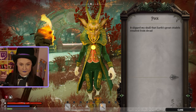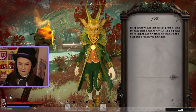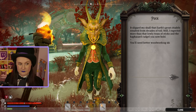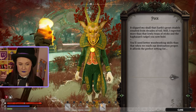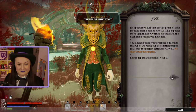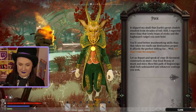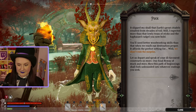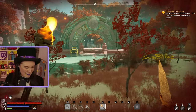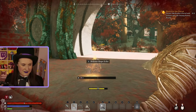Puck says: 'It slipped my skull that Earth's great citadels resulted from decades of toil. Still, I expected more than that lowly truss of sticks and the haphazard cudgel you now hold. You'll need better woodworking skills than that when we reach our destination proper. Let us depart and speak of your ill-favored constructs no more. One final byway of muck and mire, then this path of beginning shall fork unbounded into whatever endings you seek.' I love this animation - it's the best!